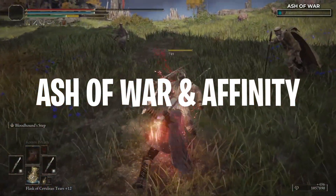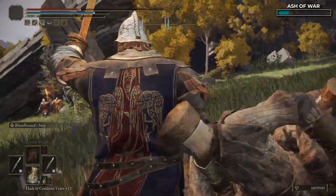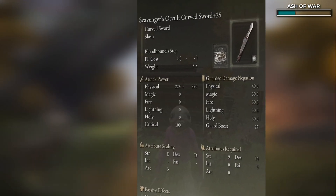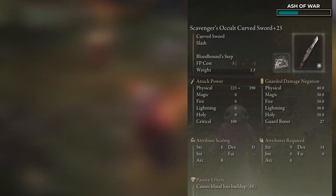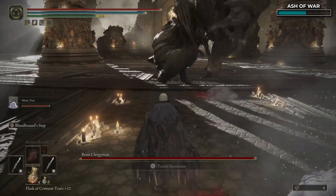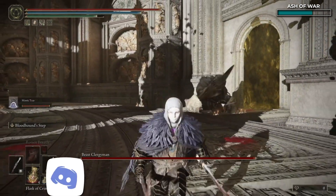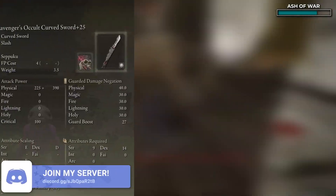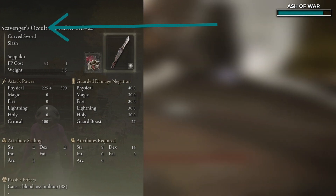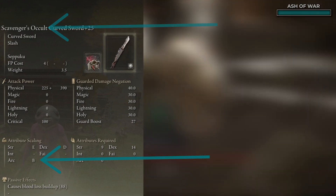Now that you've got your curved swords, let's talk Ash of War and Affinities. The curved sword already does bleed damage, which is great, and the high arcane we talked about earlier is going to give that a little boost too. For Ashes of War, I put Bloodhound Step on my right and Seppuku on my left. A lot of people would argue Seppuku should be on both, but I like to zip around using this build, especially when fighting the bigger enemies. For Affinities, you're going to want to choose Occult for both weapons, which means your swords will now scale with arcane.